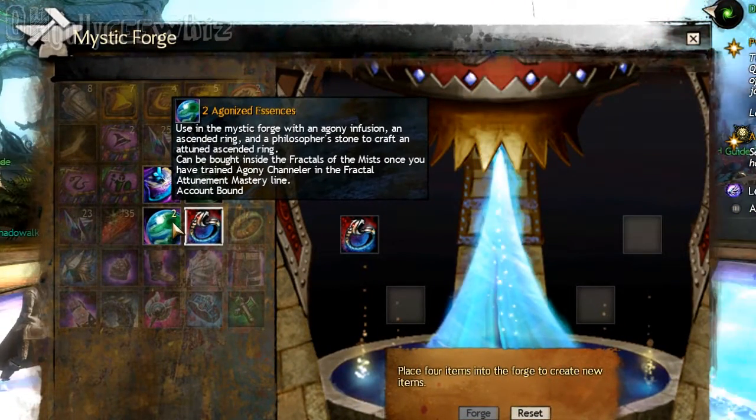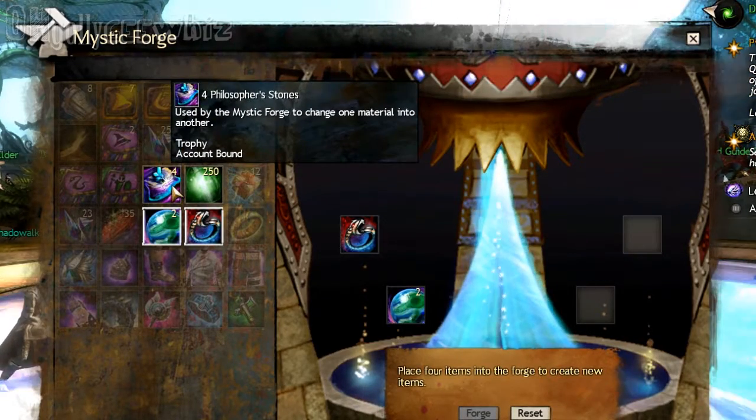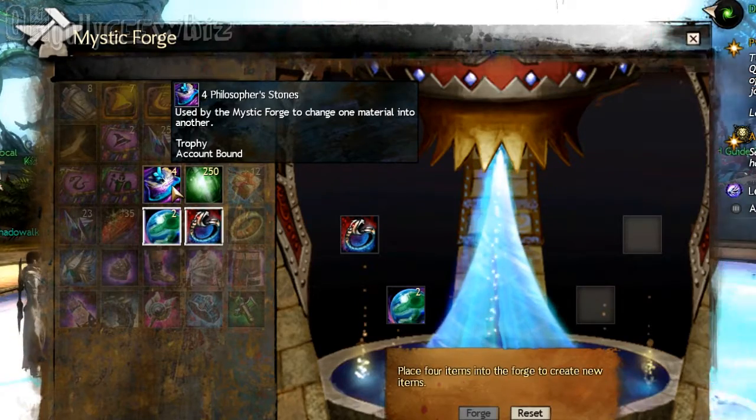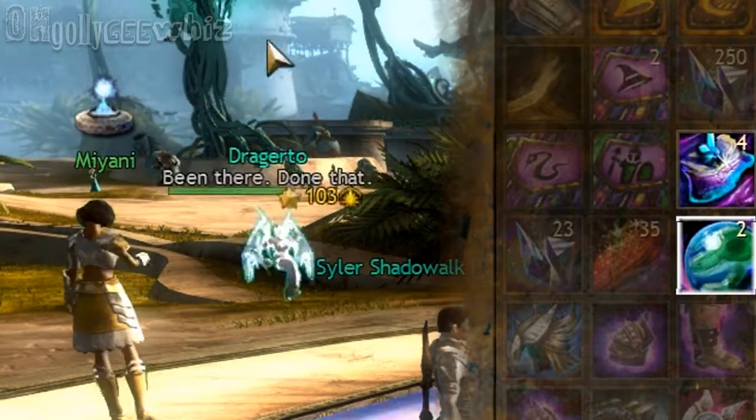Then you would buy one of these Agonizing Essence, which you could also buy inside the fractal. Then you would buy this Philosopher's Stone at the NPC by the Mystic Forge, named Miyani. She's right there — I'm circling her right there. Miyani.